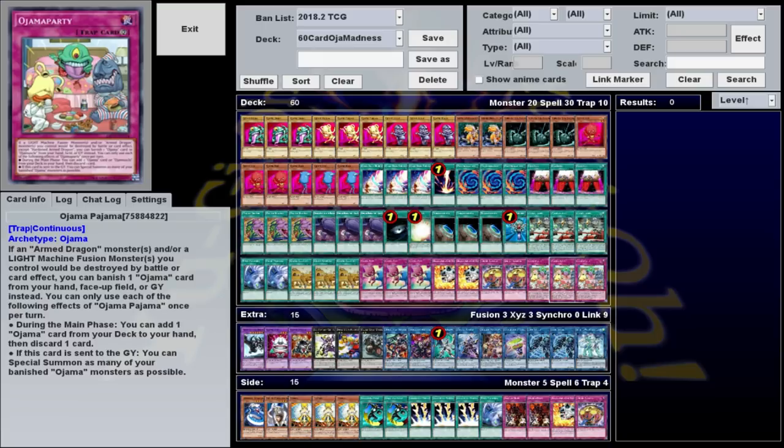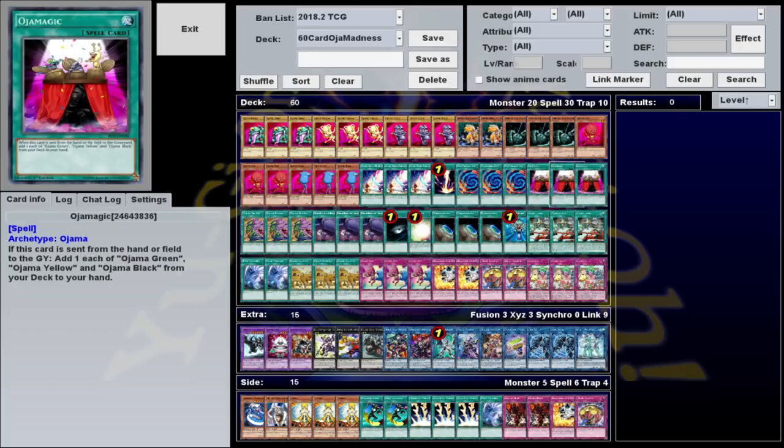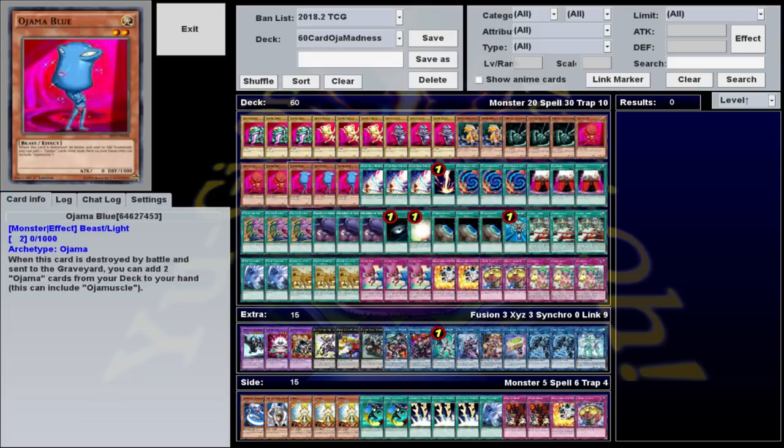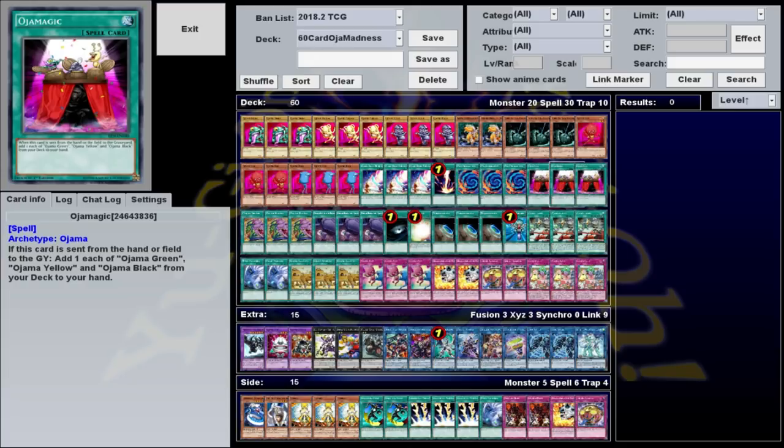Ojama Pajama is a continuous trap with several effects. The main one we're using is once per turn during either player's main phase, you can add one Ojama card from your deck to your hand, and then discard one card. So if you have this, you can just outright add Ojama Magic to your hand, then immediately discard it in one move, get all 3 of your things. Or if you already have Ojama Magic, then you can add your Hurricane or your Ojama Red, discard this, and that'll already get you 4 of your 5 combo pieces.